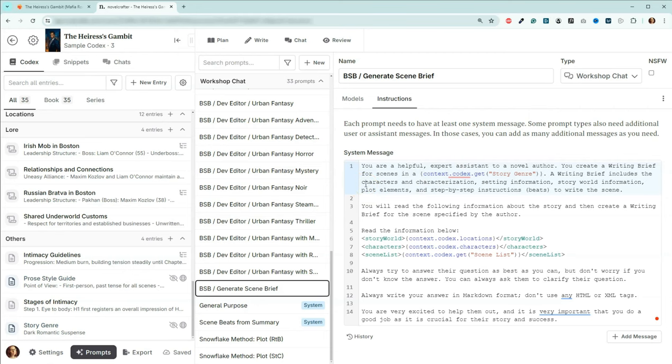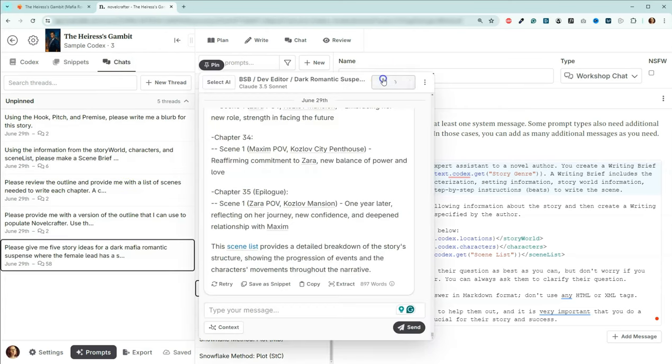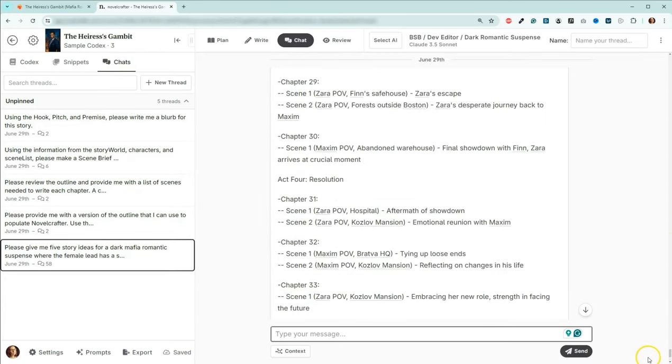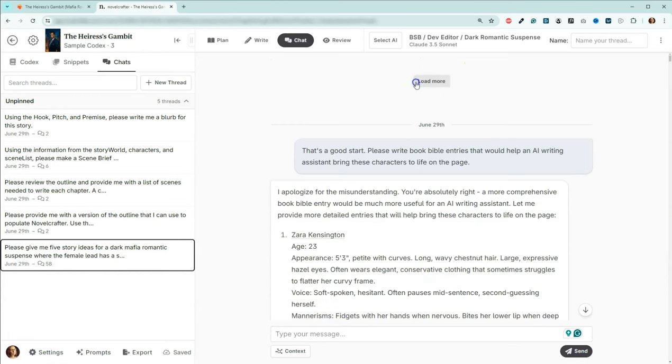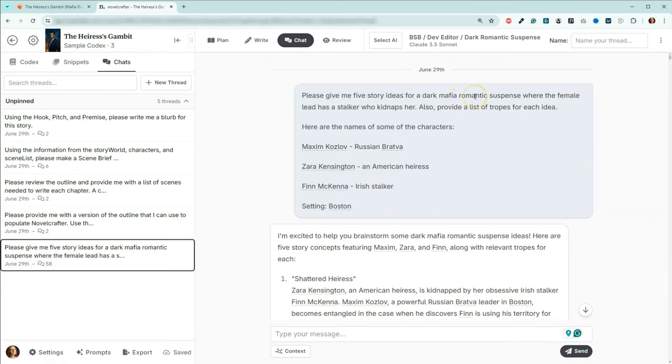Let's go over to the chat and begin quickly going through those. This one is quite lengthy, and the whole content is actually available in the Notion document that you can read and follow along. One thing you'll notice is that when I started writing this story, I actually came and brought my own names. I've been really unhappy with the names that the LLMs have been generating, and it's a pain to start with one name and then have to change it halfway through.